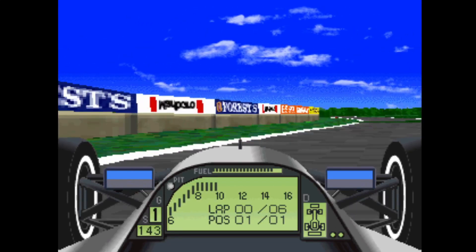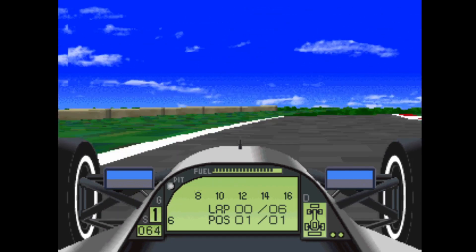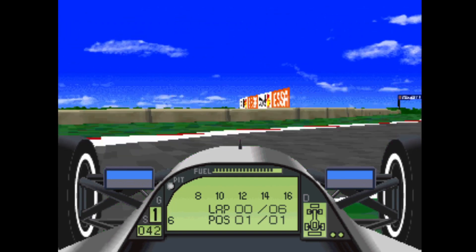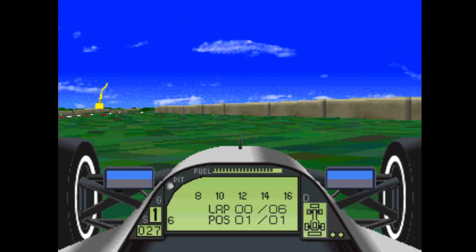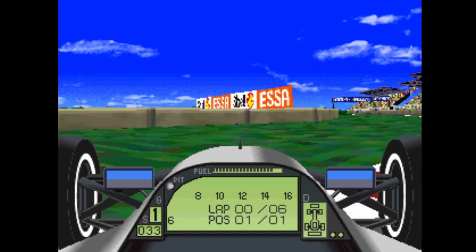Graphics are nice — you can see all the logos and stuff but they have been changed. That says 'forests' instead of 'Fosters'. The game uses texture-mapped polygons, so very early tech. I seem to be spinning around here — it's very early texture-mapped polygons.